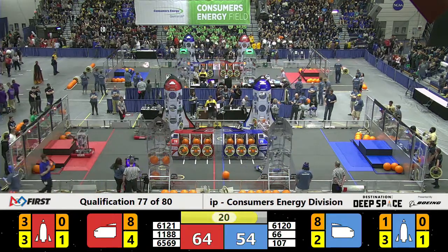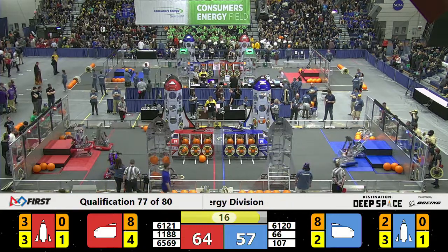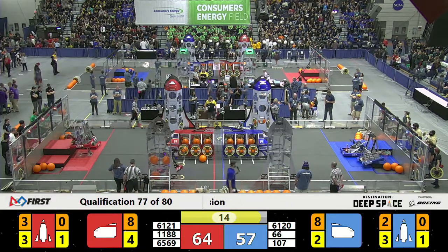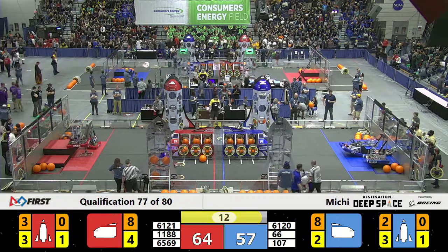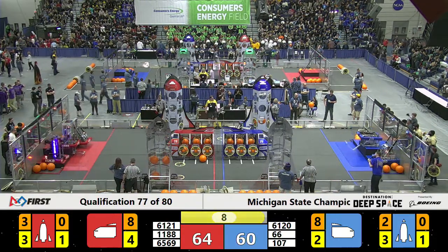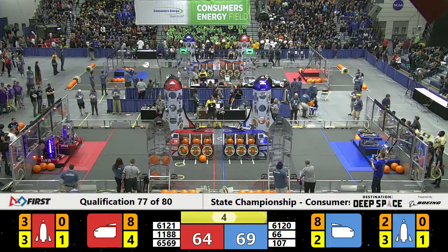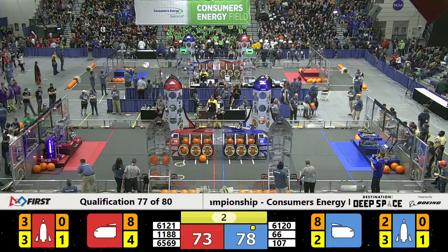Royal Oak Ravens place another cargo. And with that, 107 is going level three. 61-20 is already up at level two. Meanwhile, 65-69 is level three and they've got two level two for the Red. This one's over.